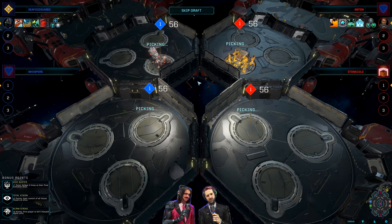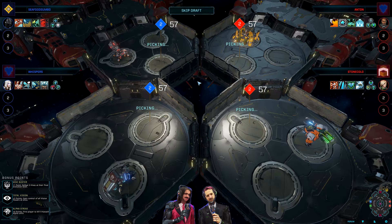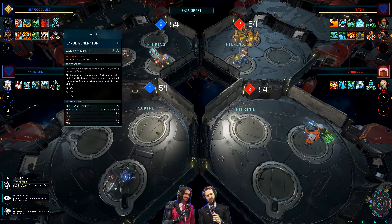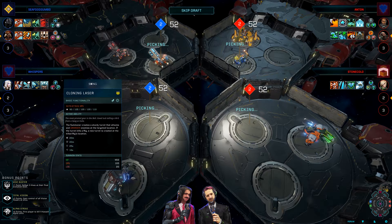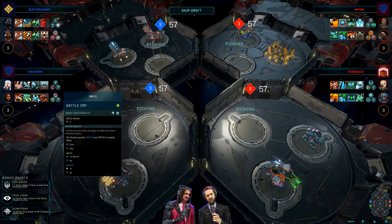I'm rooting for QA myself. I believe I'm rooting for QA as well — I know casters are supposed to stay unbiased, but sometimes you've got to stay true to your loyalties. Anyways, let's see what we've got coming onto the dropships here on these loadouts. Looks like we've got double Lapse Generator for Seafood Gumbo and Cloning Laser for Whispers — those are our two QA testers.